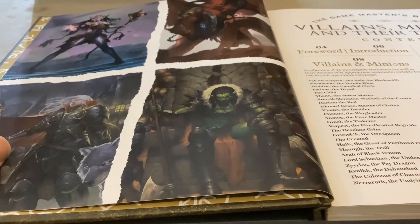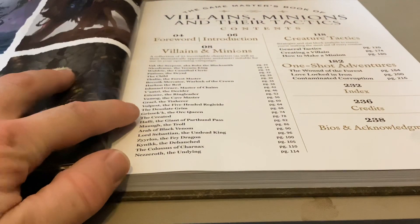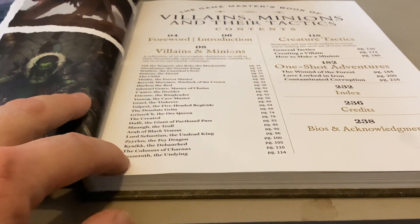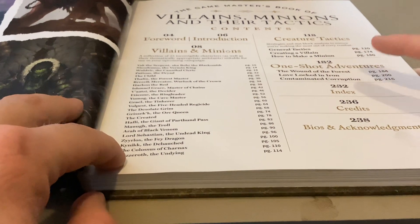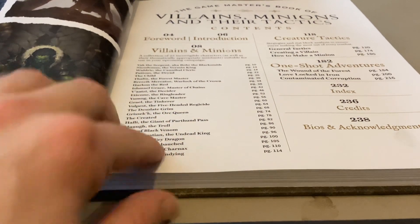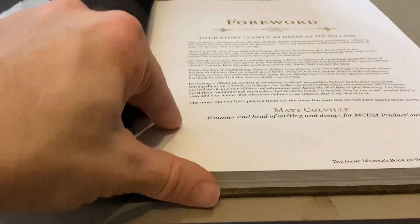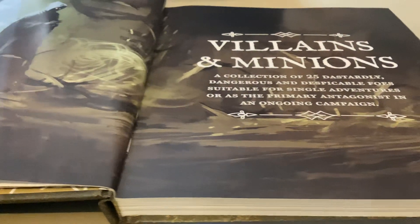It gives artwork of some of the villains right in the beginning, and just like every other book it has a table of contents so you can quickly find all the different villains and their minions. It also has a chapter on creature tactics and ends with a one-shot adventure. The primary part of this book is the actual villains and their minions, with a brief forward and a two-page introduction before getting into the details.